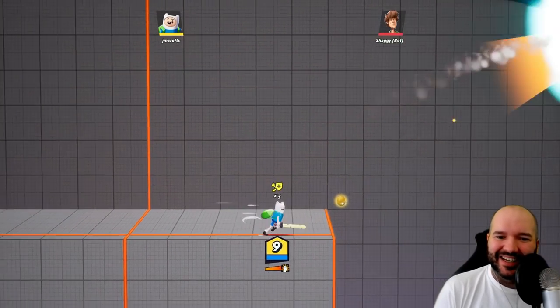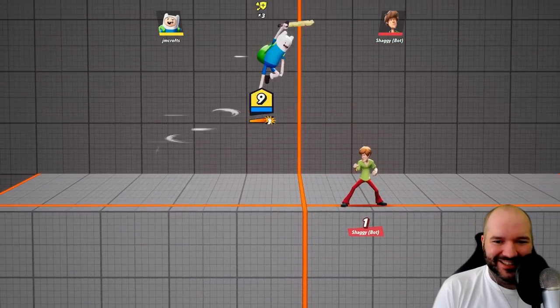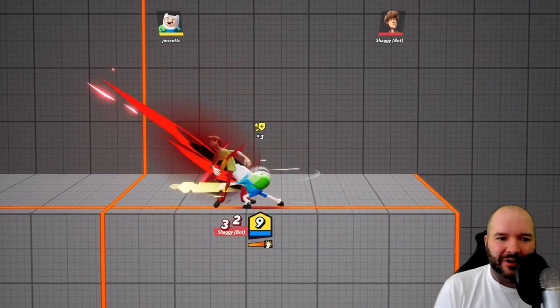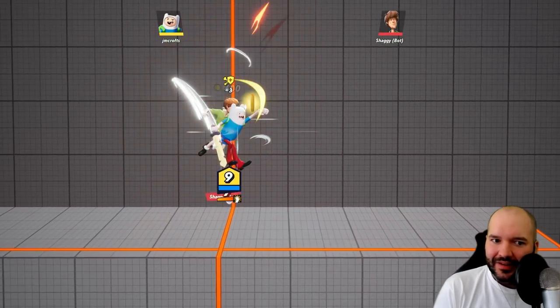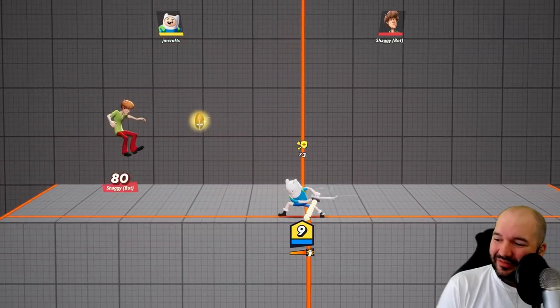What else could you possibly need? Look at BMO killing — the damage and knockback on that is way too good. So what do you say we hop online? Let me know if you think this is a cool mechanic. Are there any other characters you'd like to see me explore in a video? I would love to do it for you guys. Let's hop online and see if we can get some dubs with Finn the Human. Should be fun. Stick around, guys.